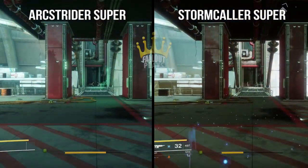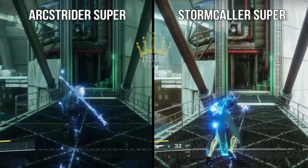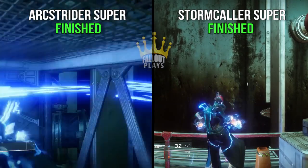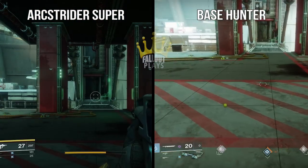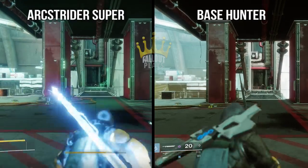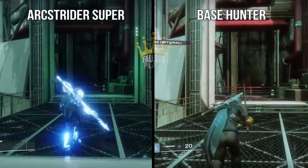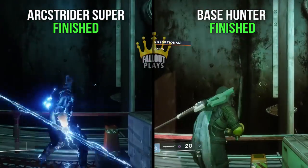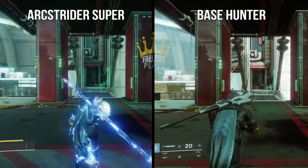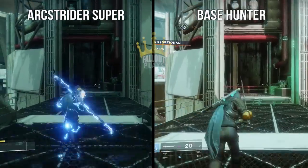When putting the base Arcstrider in a race against a Stormcaller, the Stormcaller won, even without using Ionic Blink at all. Here's the most interesting thing though: the speed test of a base Arcstrider Super versus a regular non-super Hunter, and from what I can tell, the result was a tie. And before you ask, no, the regular Hunter wasn't holding any weapons at all that would potentially increase movement speed, nothing like that. Again, from what I can tell, same speed.